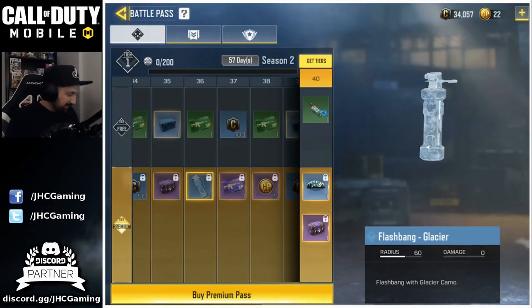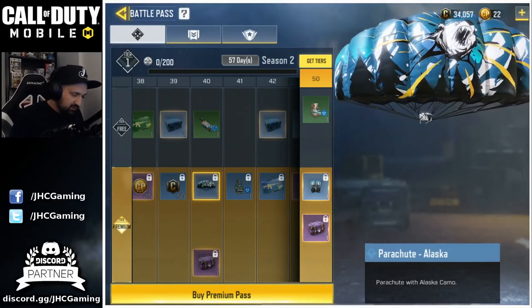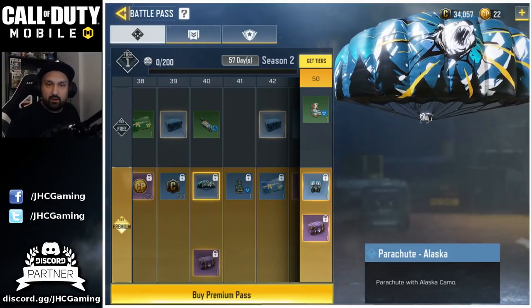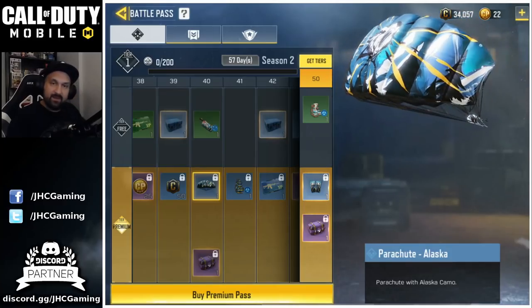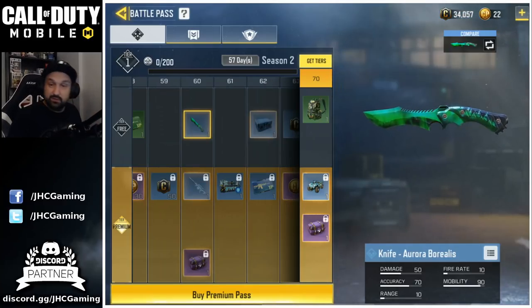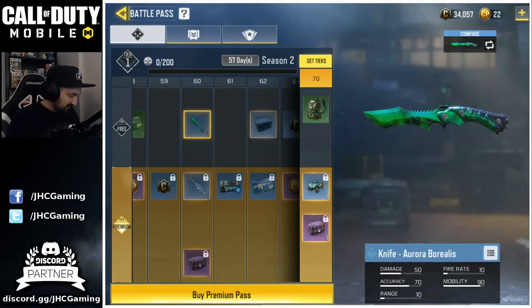Tier 36 you get a flashbang Glacier skin. Then you get the whole Alaska set — it looks like there's a bear on the parachute. So yeah, you can get the full set here and there on the battle pass. And there's a beautiful Aurora knife on the free-to-play battle pass, so you actually got a few very cool items on the free-to-play battle pass.